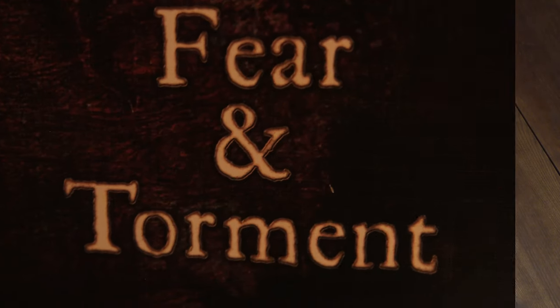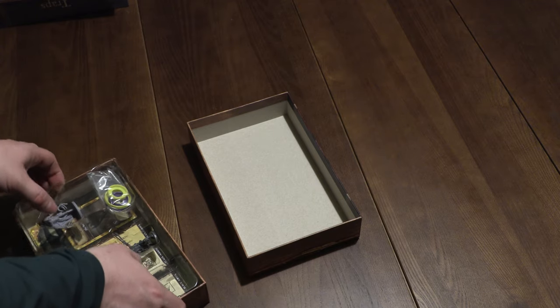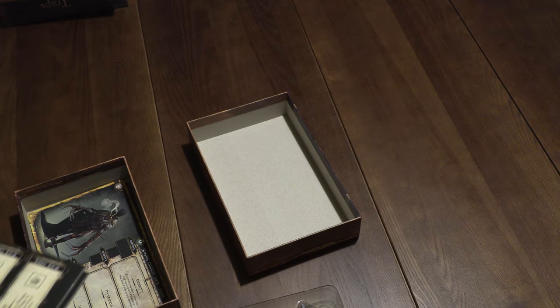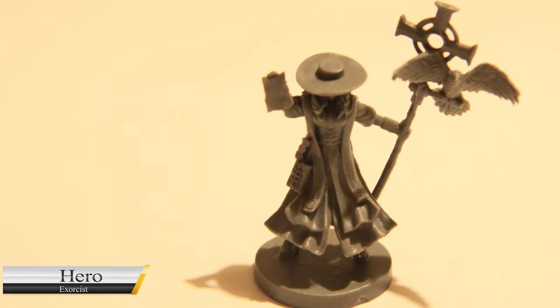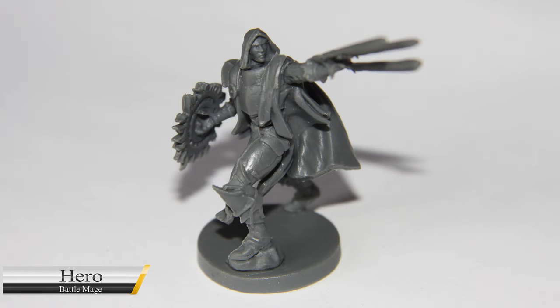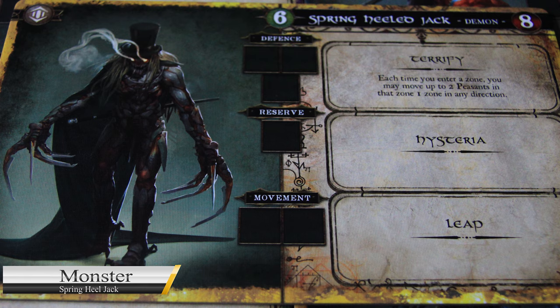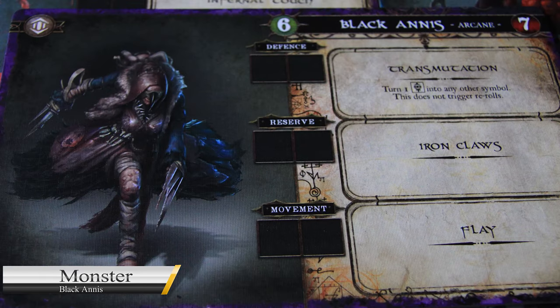Next we're going to take a look at Fear and Torment. We have some new miniatures that look very interesting. For the heroes we have an Exorcist and a Battle Mage. Then for the monsters we have Spring-Heeled Jack - I was looking at that model thinking I recognised it - and a Black Anise. They're quite interesting.